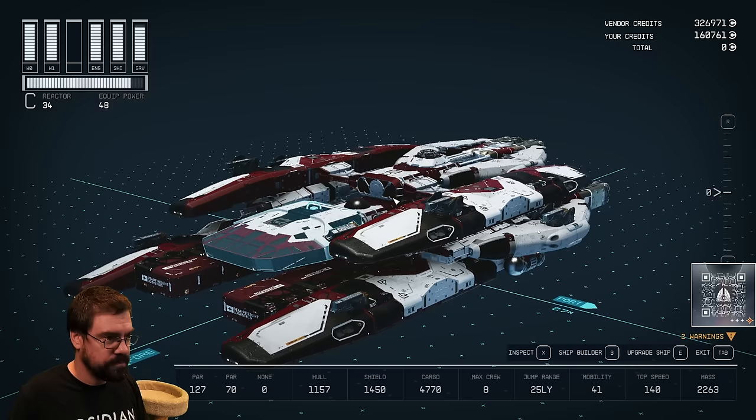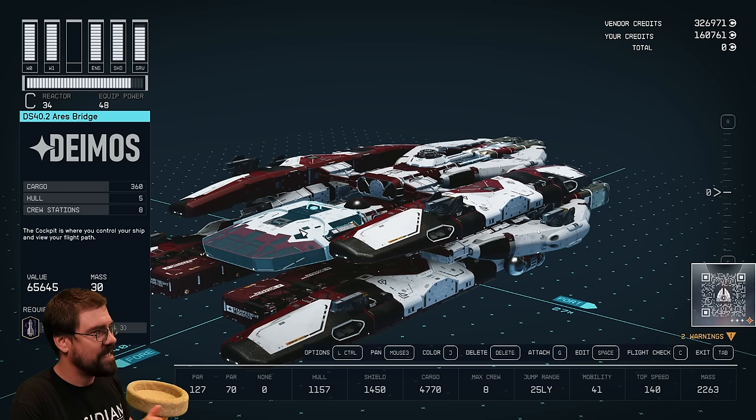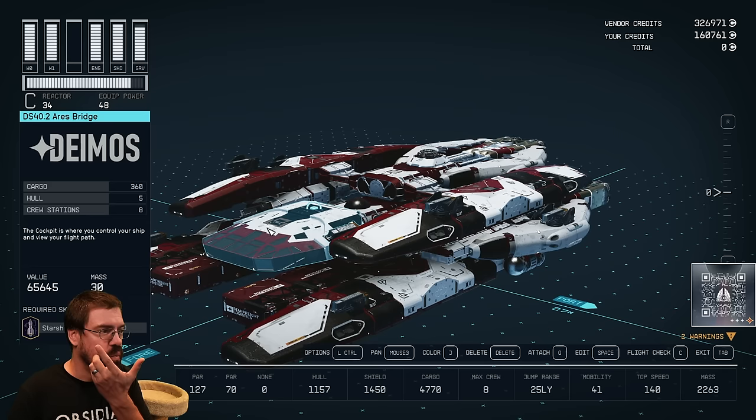A great example of this, for instance, is the cockpit you see on this ship right here — it's called a Demos DS-40.2 Ares Bridge. You can't build this here at my outpost. So if you want to get some components, you have to fly to certain places to get them. If you look in the info section of this YouTube video, you will see a link to a Reddit thread that will tell you the different places you can go to get specific parts.